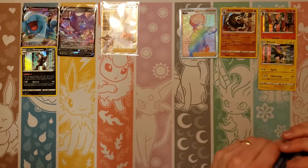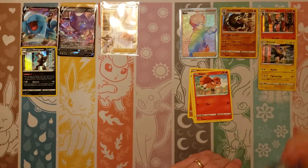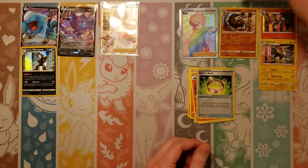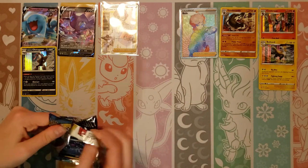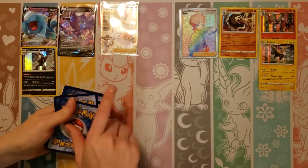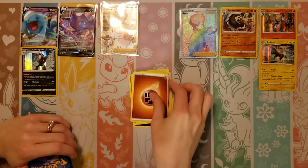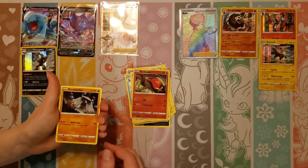Now we need the gold Zamazenta. We just keep changing what we're looking for because we just keep hitting everything. Next pack: Silicobra, Minccino, Vulpix, Munna, Water, Team Yell Grunt, Hitmonlee, Salazzle, reverse Vitality Band, and a Rapidash rare. Let's just shoot for a regular Zamazenta — we don't even have a regular one yet. Next pack: Skorupi, Clobbopus, Wooloo, Sobble, Pincurchin, Fighting, another Pokemon Catcher, Drizzile, Evolution Incense, reverse of a Sizzlipede, and a Stonjourner rare — I don't think we've pulled that one yet.